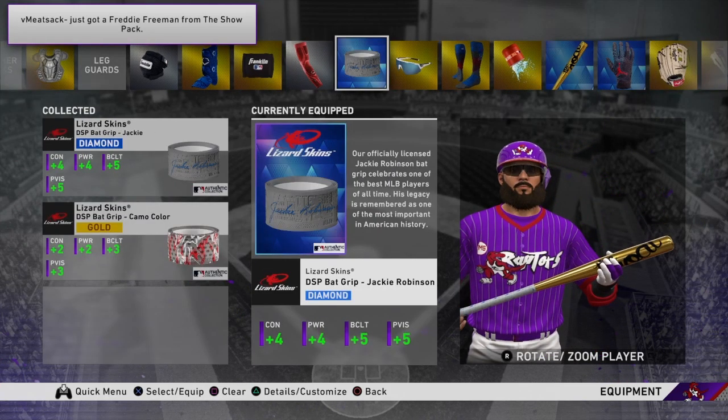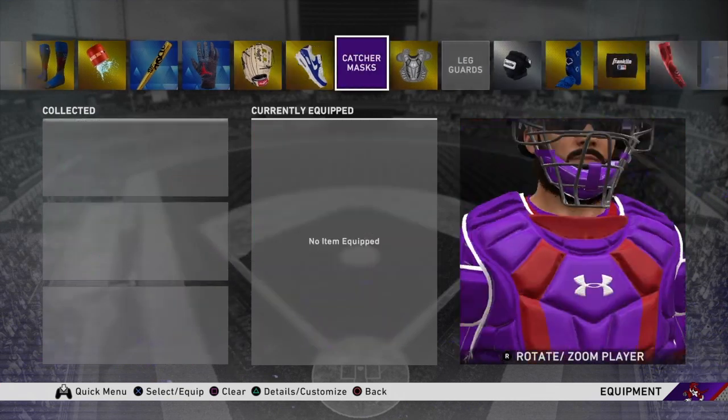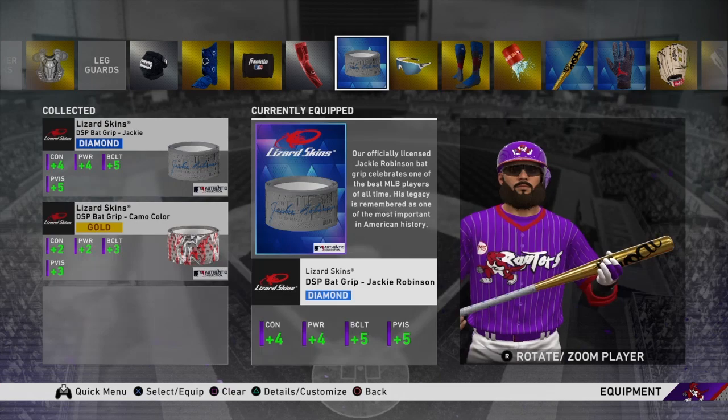One thing you guys should also be doing is completing the Jackie Robinson missions, because you get a back grip worth 20k for free, plus XP packs. I'm telling you, you guys have to be on this stuff. They give you good rewards and the content's been good this year. Make sure you're getting the equipment from the Jackie Robinson missions.